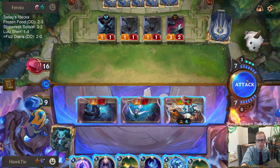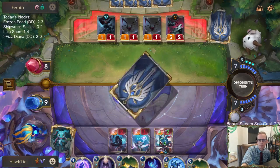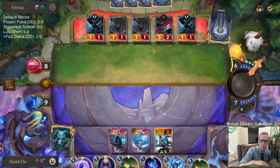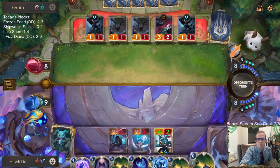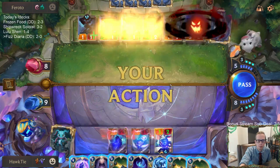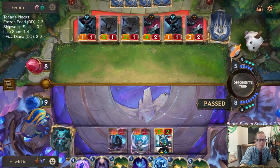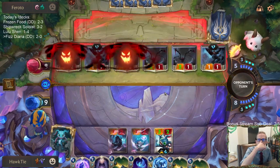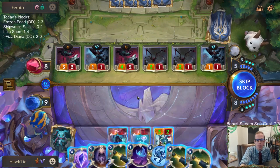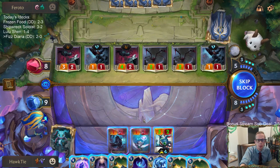Are we at eight damage? Bunch of Warning Shots. As long as we don't die right here - which it looks like there's a good chance we're dying right here. The Playful Trickster play is a little weird as to when to cast it - you have to cast it before they block or anything. I was hoping that they would play something and then I'd be able to Playful Trickster afterwards.